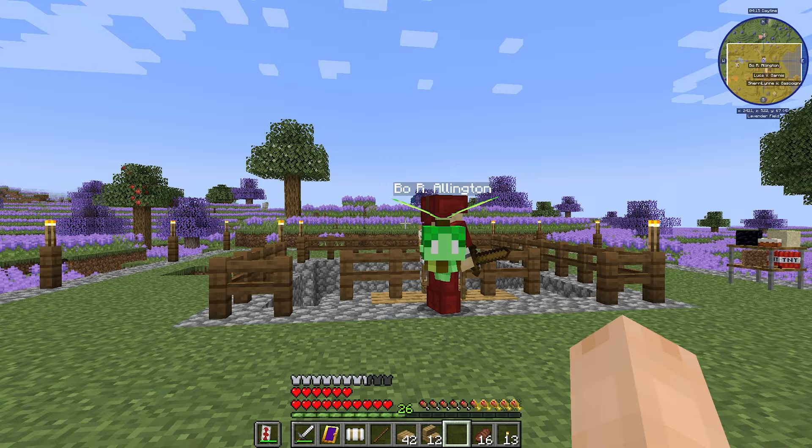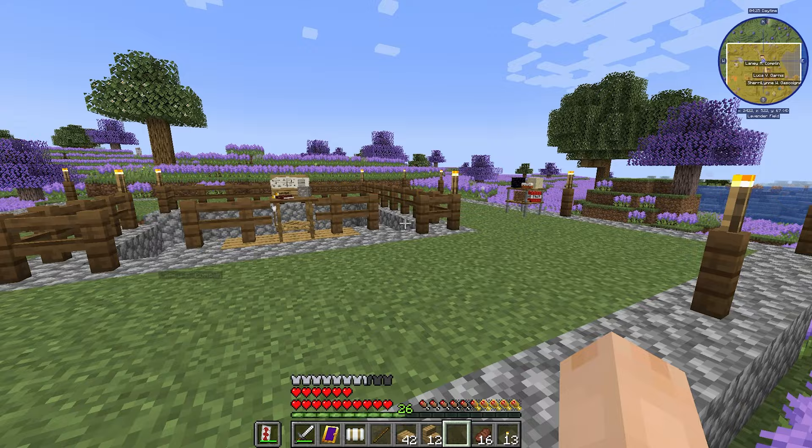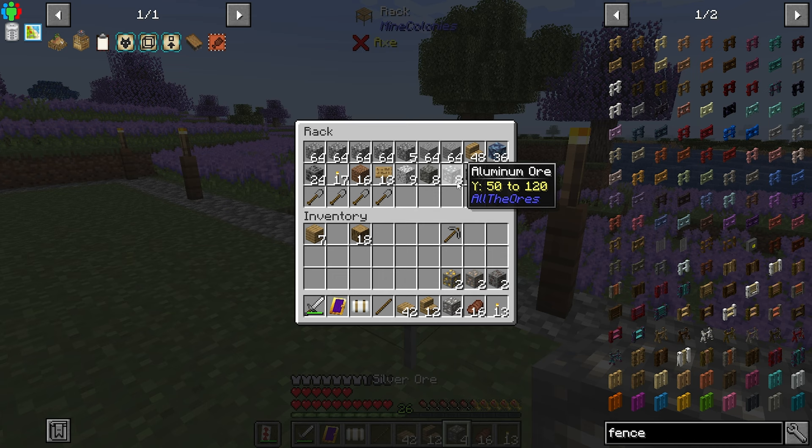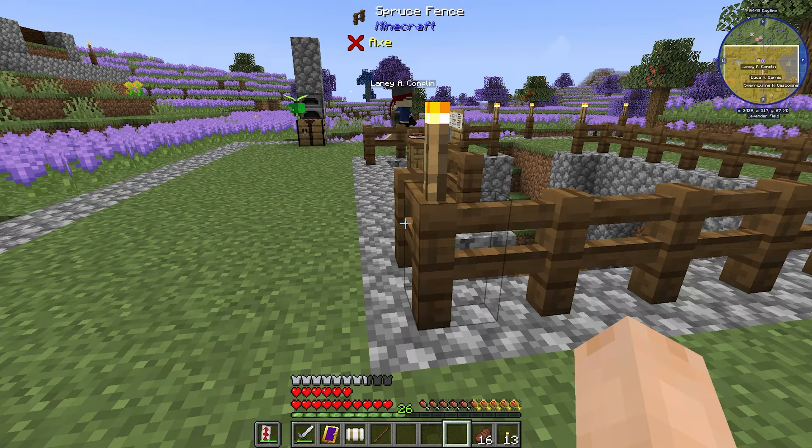I'm gonna go save that cow. Just doing a little bit of base maintenance here, working with the Mine Colonies guys and getting them all set up. Lainey's doing a great job with her mining. I've taken her ores, brought them back to our base, but apparently she had gotten a bunch more — she must have had a bunch in her inventory. I'm gonna give her these stairs and slabs so that she has them available.